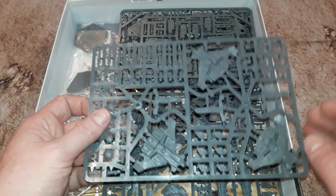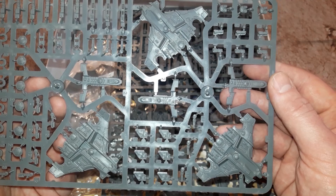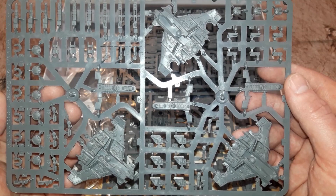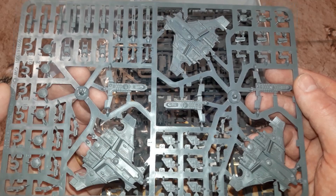Let's have a look at those sprues. First of all, here we've got the Tau - this is the Orca Barracudas. I will state for the record that I have no idea how to actually play this game yet, and I don't know the best way to equip these, so that is a process of learning that we will go on together.